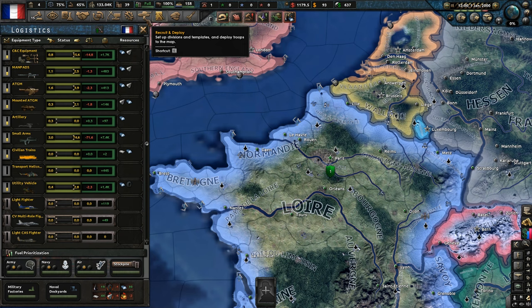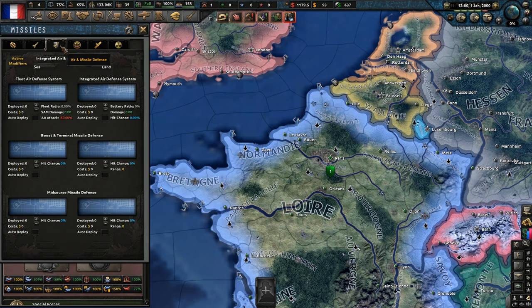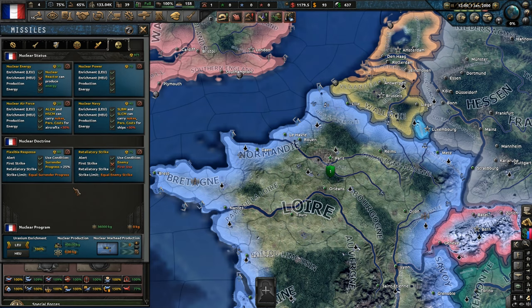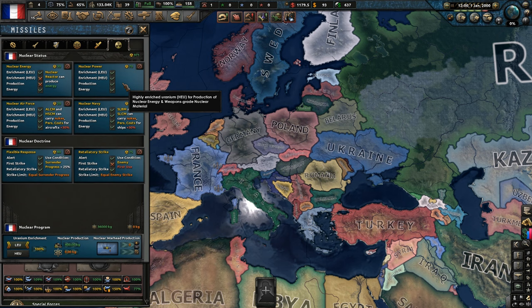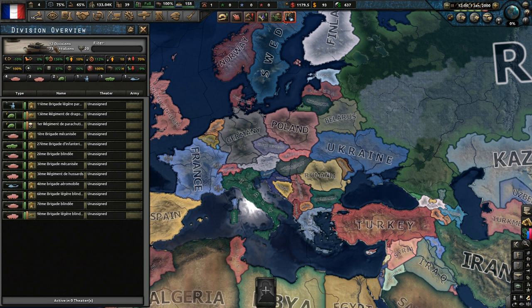Officer corps — we can upgrade that eventually. Let's have a look at our missiles and stuff. I believe we don't have a strike first doctrine. For example, if someone equips an ICBM, loads it up, aims it right at Paris and they're shooting — I don't think we can preemptively stop them from doing that technically. Interesting. Army wise: 12 divisions, 73 battalions.